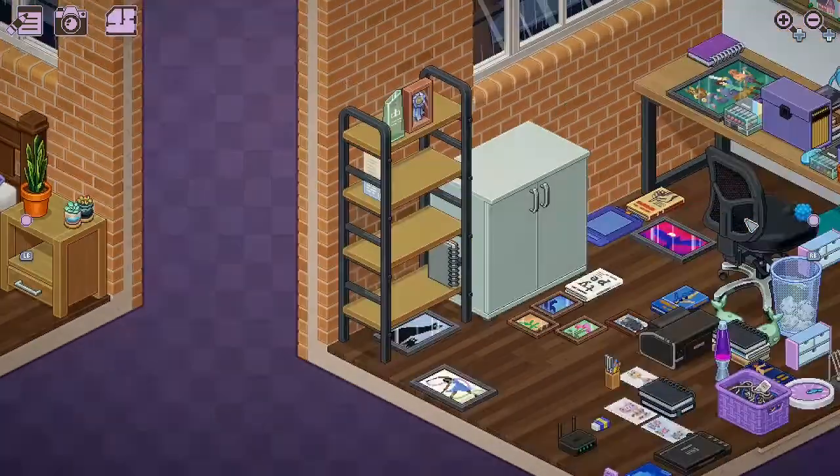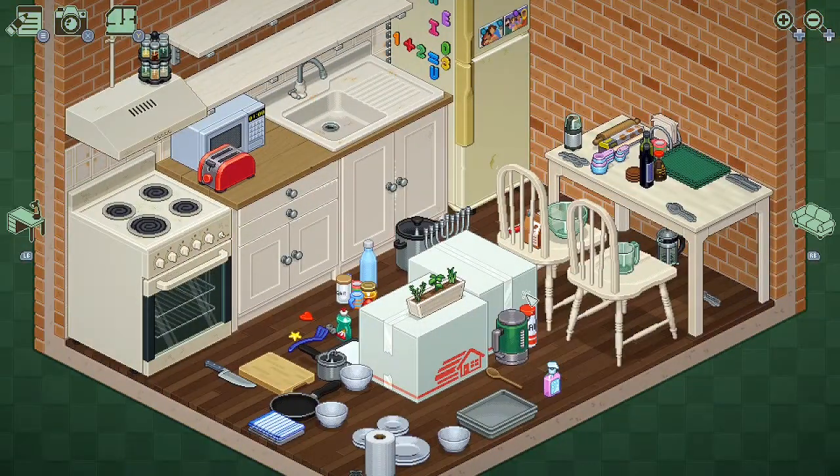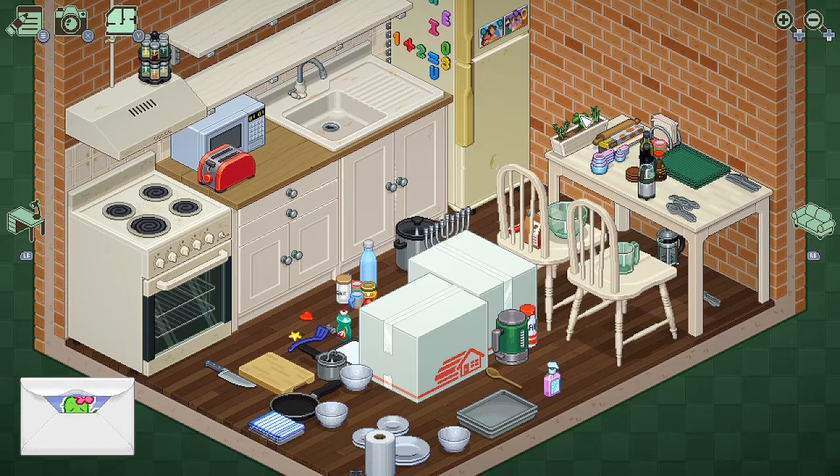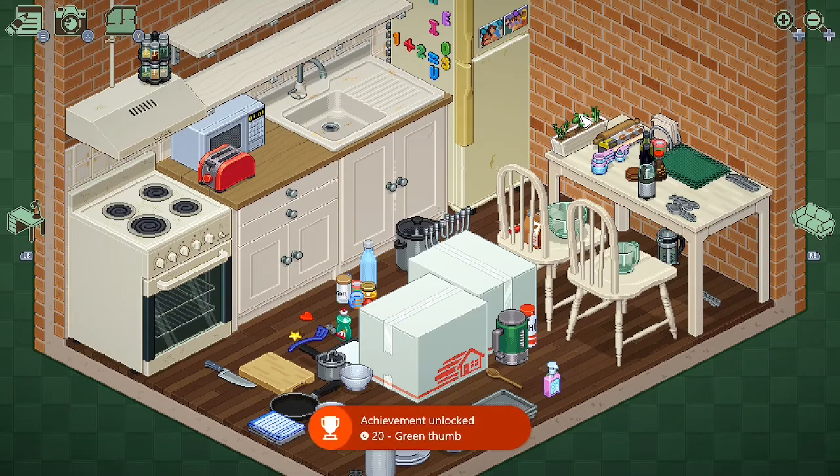And then in this office area, I've already moved the cactus from the windowsill to the desk. And then finally in the kitchen, just move the box planter here to the table, and the achievement should pop. I've also seen it done where people just move every single plant to the bookshelf in the living room, and I think that also works.